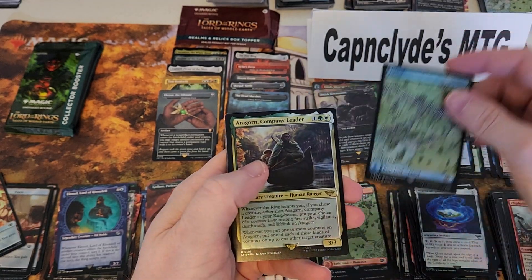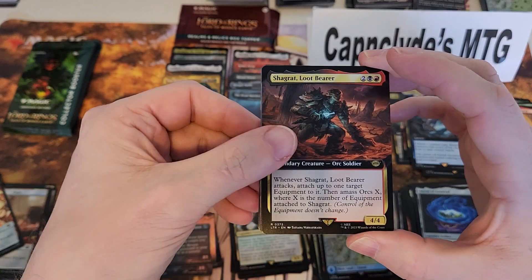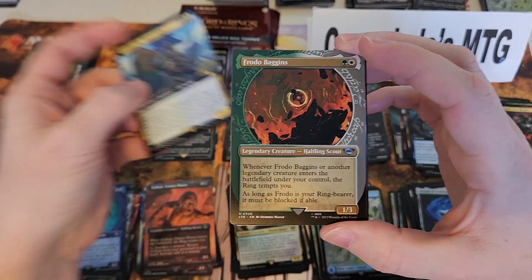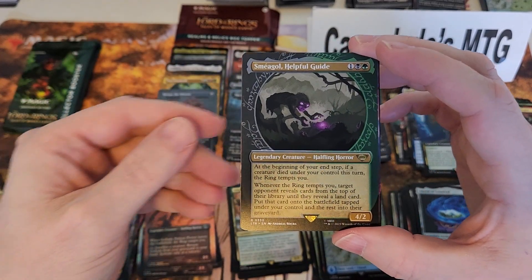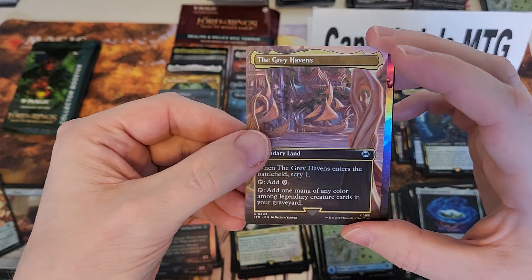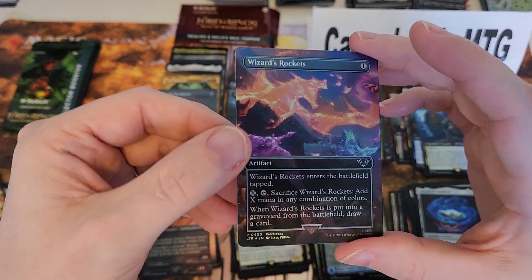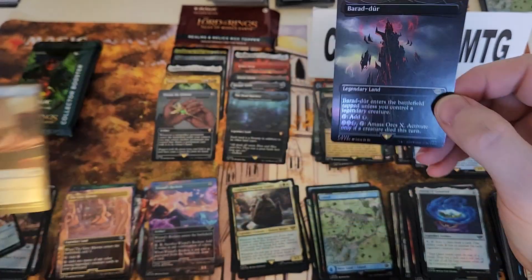Island, Aragorn Company Leader, Loot Breaker center, I'll know from Commander — not terrible. Frodo uncommon, Sméagol Helpful Guide rare, The Grey Havens uncommon — very nice. Wizard Rocket — god, I love this foil — and a foil Barrader.